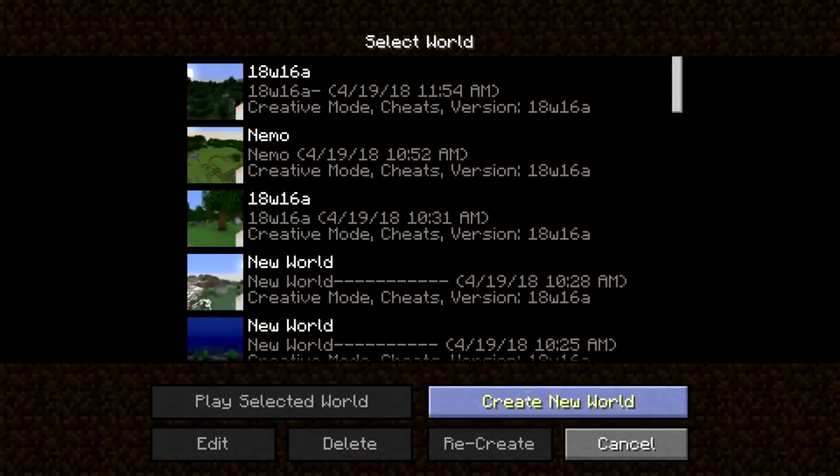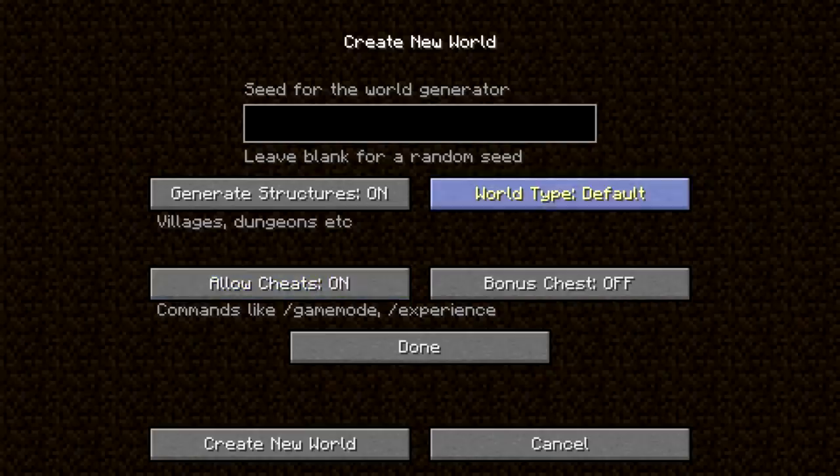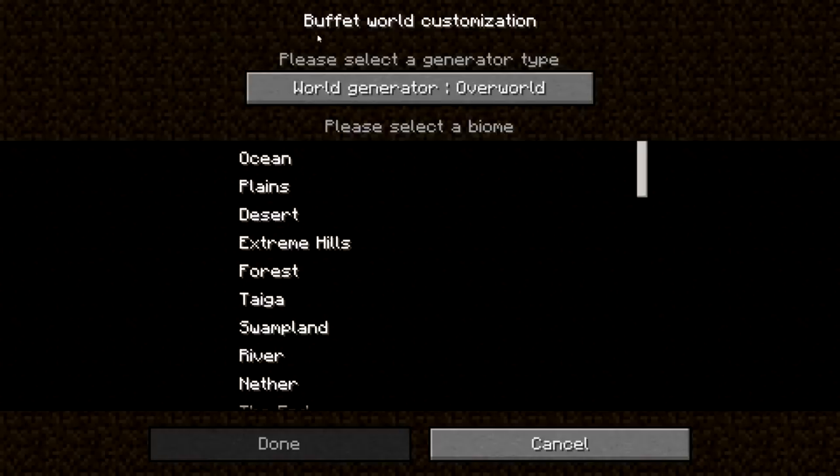First of all, there are changes to the world generator today, in that we now have the ability to once again make customized worlds. They actually removed the old customized world type, and they've now added this world type called Buffet. So if we go ahead and click customize here, you can see we have World Buffet world customization.